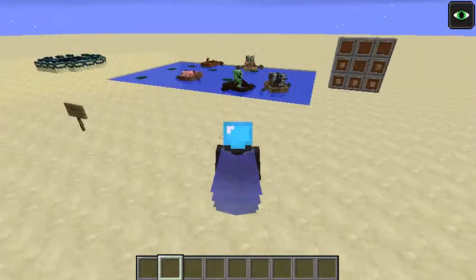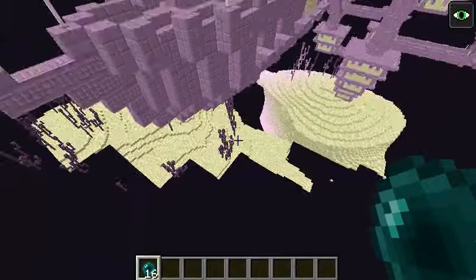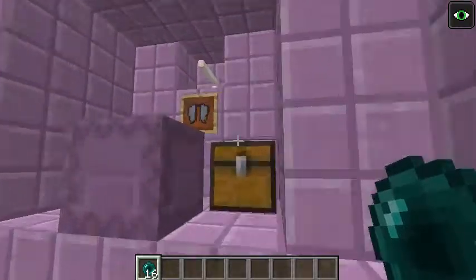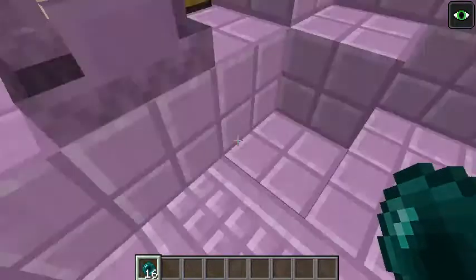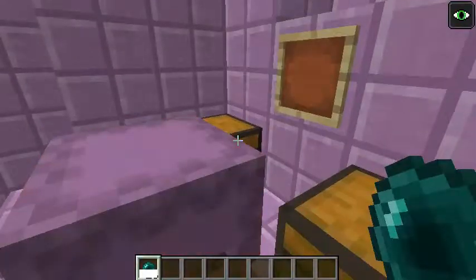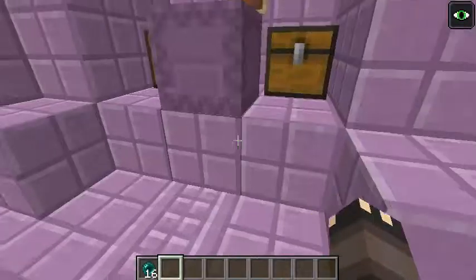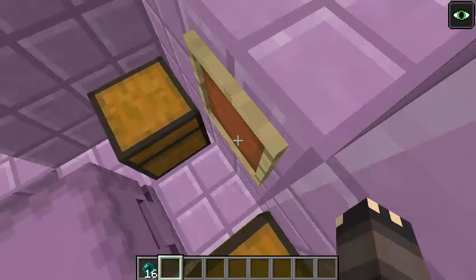Where do you find these things? Well, you actually find them right here in the end ships. The loot in these things is still pretty redonk. You go onto the ships in the End — the new dungeon in the End — and right there on the wall behind this shulker, you'll find the Elytra. This seems to be the only way you can get them, because there's no crafting recipe for them yet.